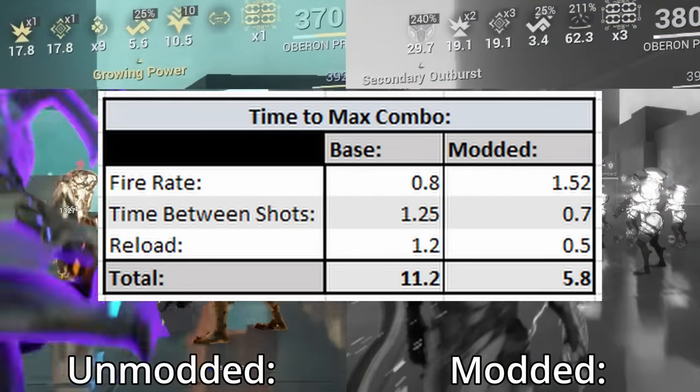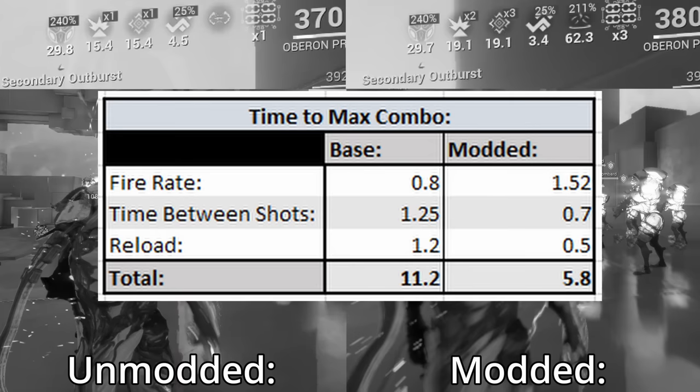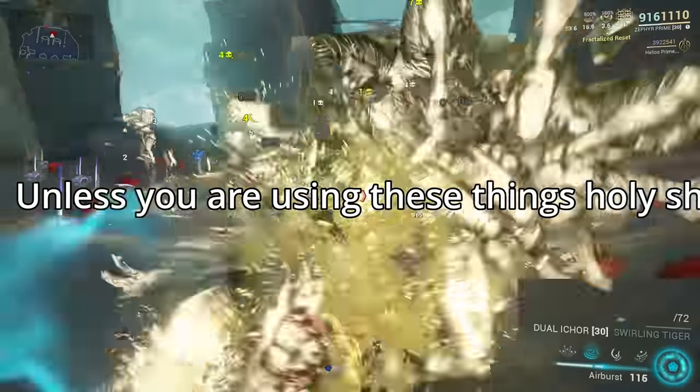Using Shotgun Spaz increases your fire rate from 0.8 to 1.52, bringing your time between shots down from 1.25 seconds down to 0.7. Then using Fractalised Reset increases your reload speed from 1.2 seconds down to 0.5 seconds, meaning you can get out all 8 shots in 5.8 seconds — which is significantly faster than doing it with melee.